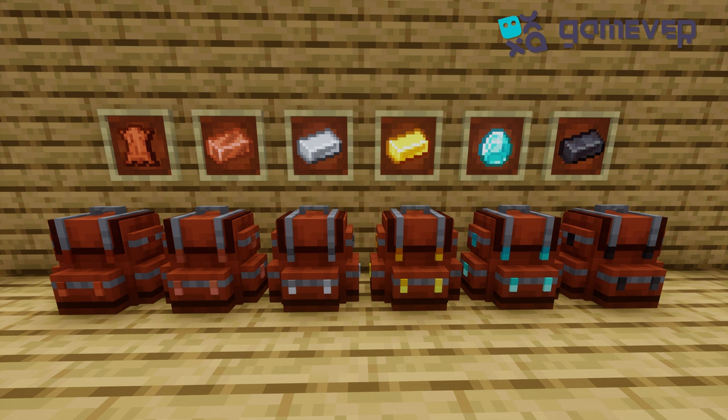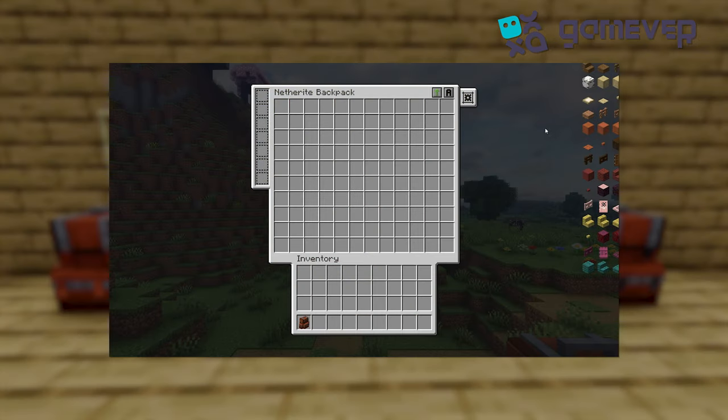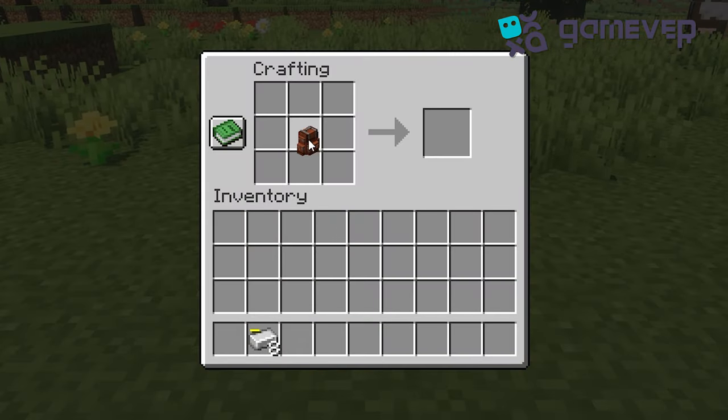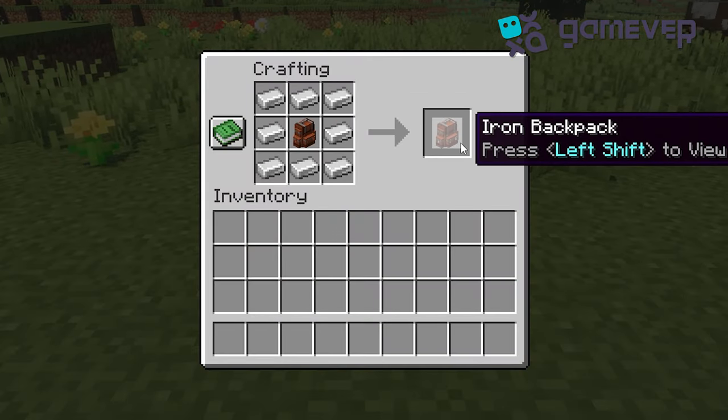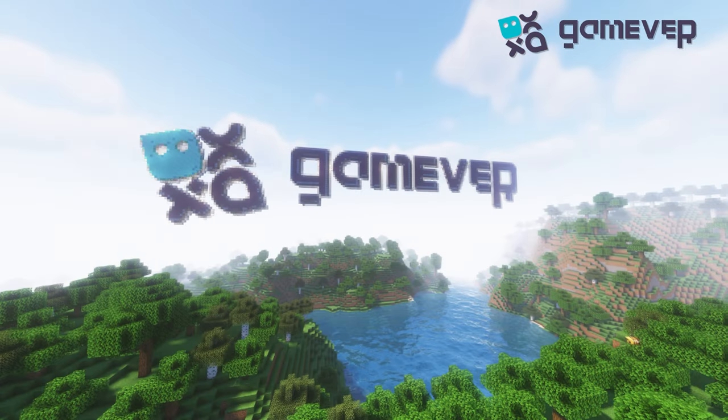Each tier increases storage and upgrade slots, with the netherite backpack offering 120 storage slots and seven upgrade slots. To upgrade, just place the backpack in the crafting table with the next tier material — like iron ingots for an iron backpack.